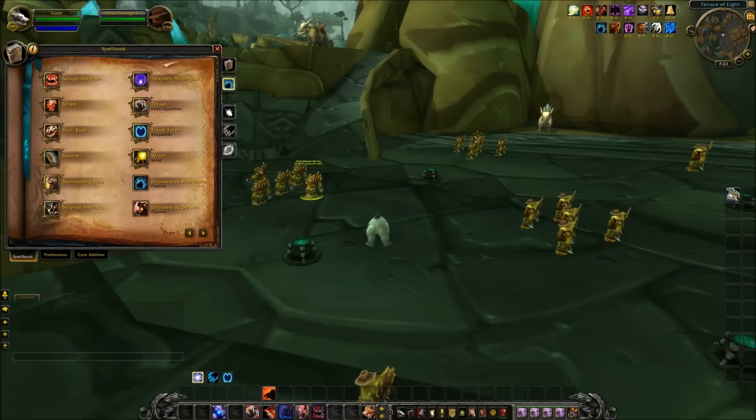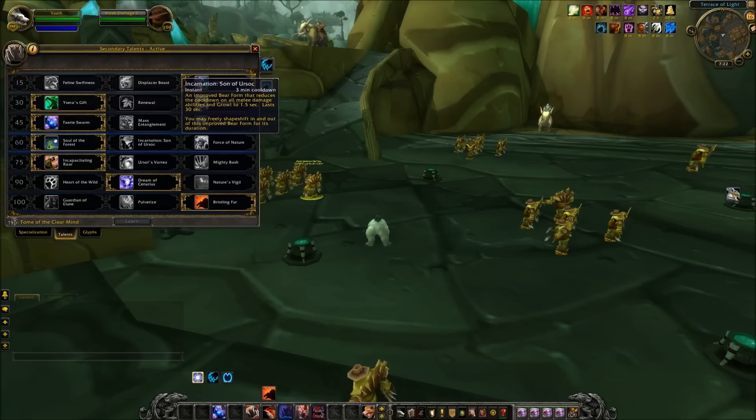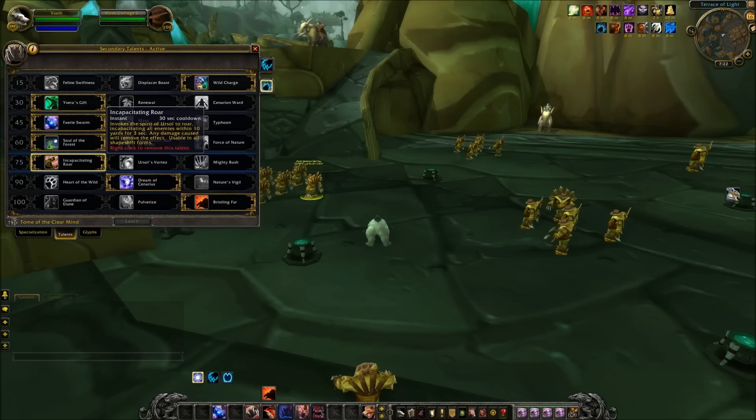That leads us to the Talents of a Guardian Druid — the new and changed ones. Know that Incapacitating Roar used to be named Disorienting Roar. They changed it so you know that Incapacitating Roar shares a Diminishing Return with all Mesmerized or Incapacitating Effects. So if a Warlock's Succubus uses Seduction, it will share Diminishing Return with Incapacitating Roar.